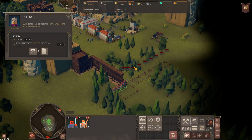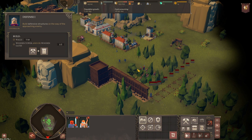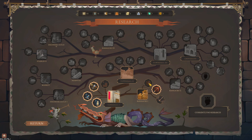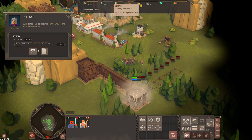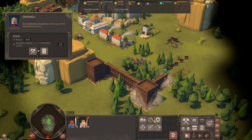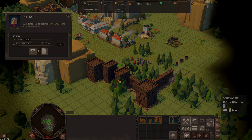Progression is gated by the amount of resources you're able to stock up on, with upgrades being purchased directly with said resources. There is a research tree, but it works slightly differently to other games in that it doesn't unlock new technology, but instead provides various buffs to the technology you already have access to, resulting in the game feeling very streamlined and allowing the player to focus on the combat without worrying too much about what to unlock next — meaning less time spent in menus and more time beating up peasants who dare to oppose you.